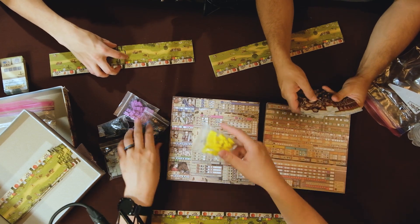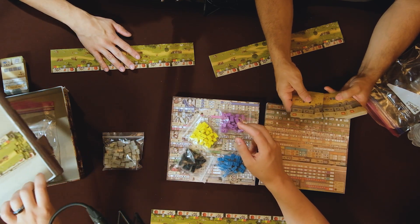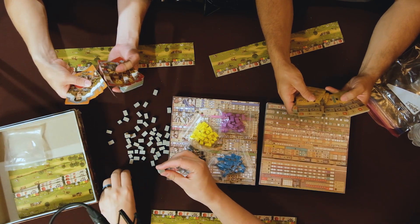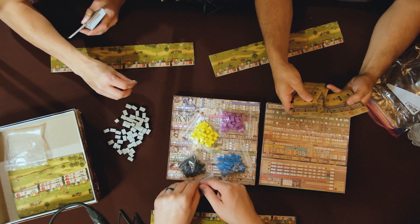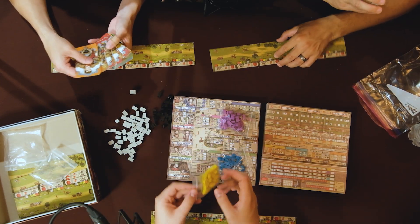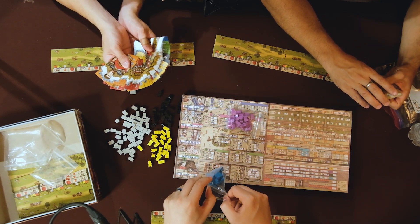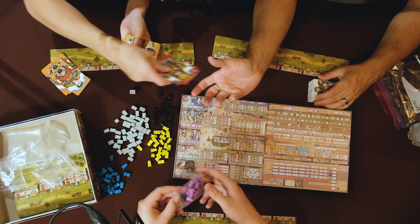Unbelievable. Holy smokes. It says one to six, but there are not six different colors — that's my thought, so I guess we don't have our own color. We've got some gray chunks that look almost like loaves of bread — they're bricks as we build Hadrian's stone wall. Then we have four different colored little guys: black, yellow, purple, blue. Wait — there actually are six different colors of cards.